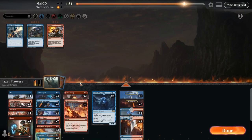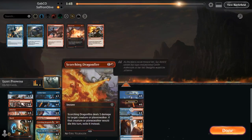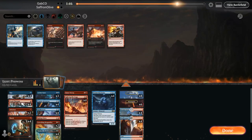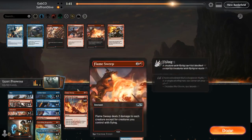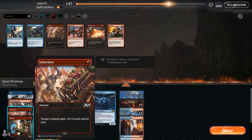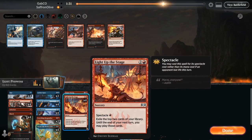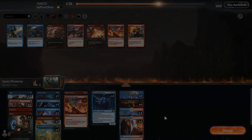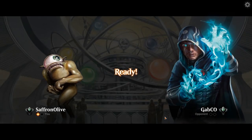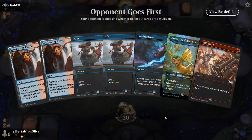We want our red hate primarily. We'll go down Raking Claws, trim a couple Infuriates. Definitely want Aether Gusts, Shocks, Scorching Dragonfire. Go down all the double-strike spells, even though it saved us that game, and maybe one Light up the Stage. I think we're taking a more control role in this matchup — we're going to have a lot of removal, less of a combo role. Especially with us being on the draw here.